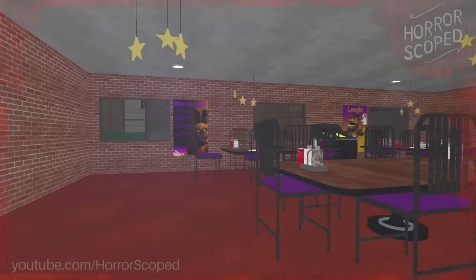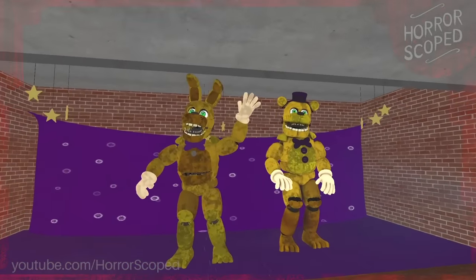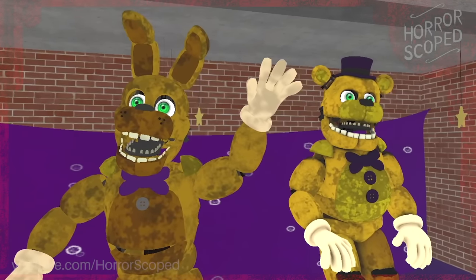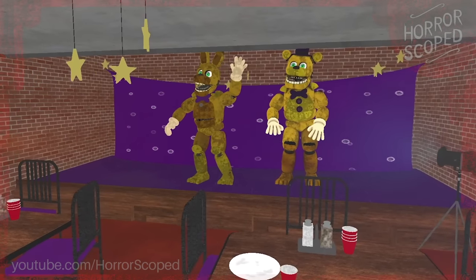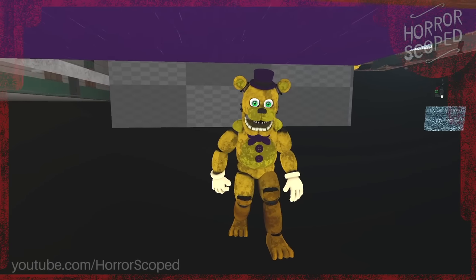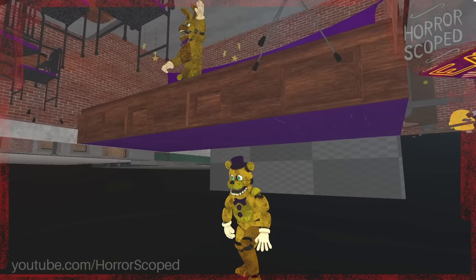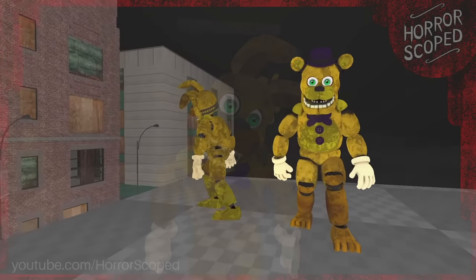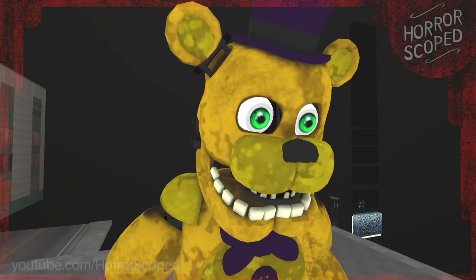Now if we head back inside and fly over to the stage, we can see both Spring Bonnie and Fredbear standing side by side. When these animatronics leave this stage to walk around, the camera will be briefly covered by static. The reason for this is because these specific models that we see on stage are not the same ones that walk around this map. The moment either of these animatronics leaves the stage, these particular models are moved beneath the map where they will remain for the rest of the night. If we look just above the ceiling, we can actually see the mobile versions of these animatronics are stored out of bounds until their stage counterparts are moved off screen.